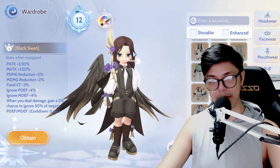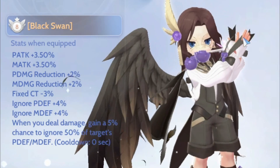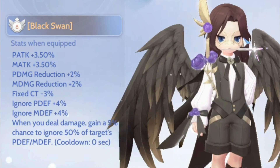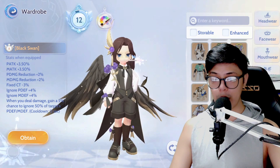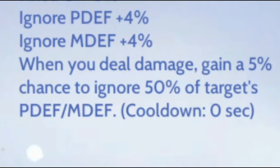The main costume gives 3.5% physical attack, 3.5% magic attack, physical and magic damage reduction plus 2%, fixed cast time minus 3%, ignore physical and magic defense plus 4%. And when you deal damage, there's a 5% chance to ignore 50% of the target's physical and magic defense. The cooldown says 0 seconds — not sure if that's a typo.